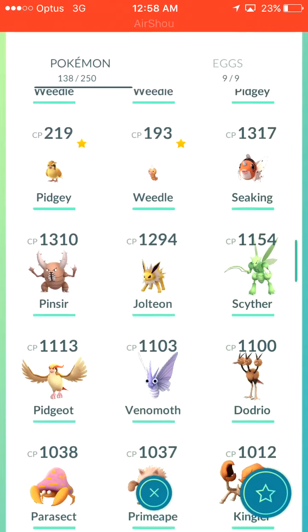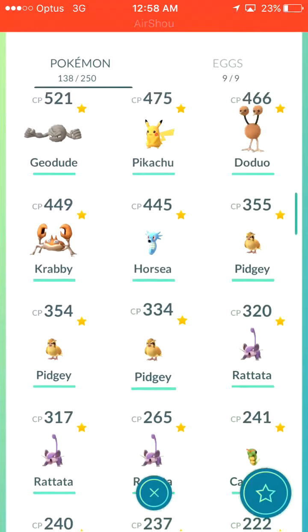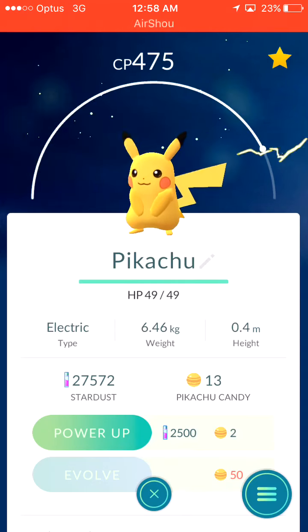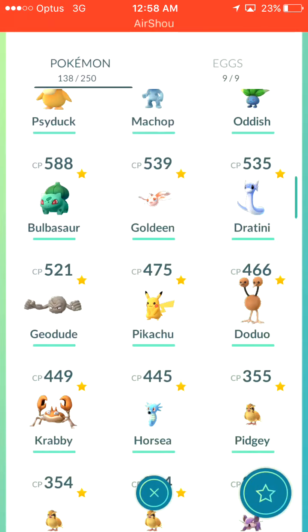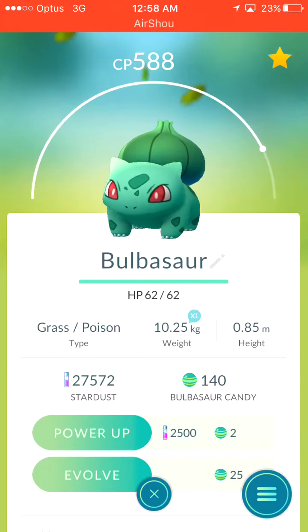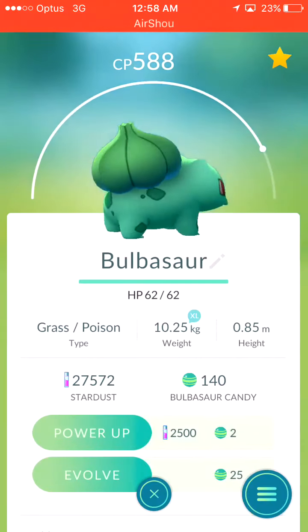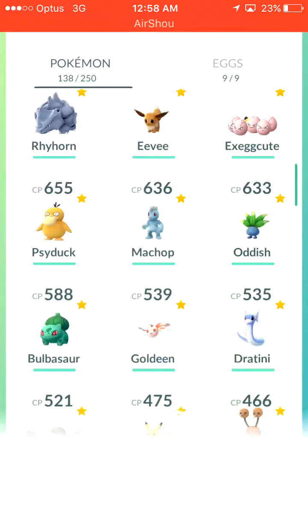In terms of favorites — oh, there was one. It was an Eevee that I wanted to evolve. Pikachu — not close to at all. I managed to hatch the first one from an egg, which is this one, and then I found a wild one after that. Geodude — not close to at all. With my Bulbasaur, I'm just waiting for a really good Bulbasaur to come along. I've already got a Venusaur, so I'm not in the biggest rush. I'm just going to wait for a good one.